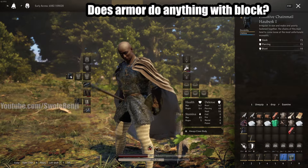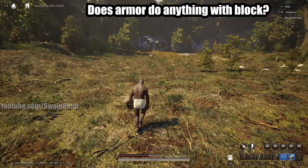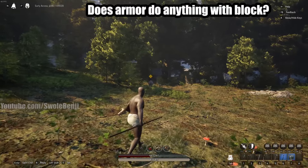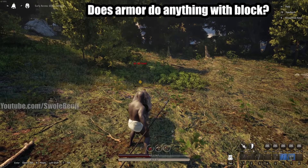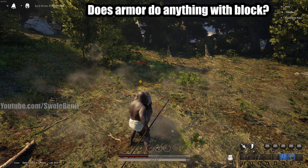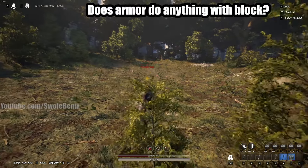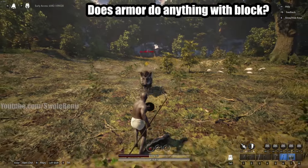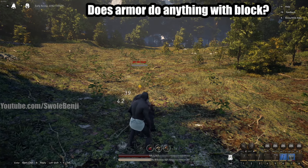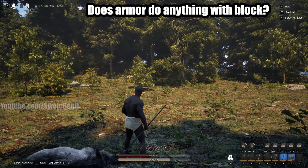With armor we got 1.2 chip damage. Now with no gear and no armor whatsoever, the old boar deals 5 chip damage on the first hit and 2 chip damage after that. So yes, it looks like the first hit when you block always deals more damage for some reason. Armor does reduce chip damage - that's good to know. The boar dies pretty simply with shield slam into stability.